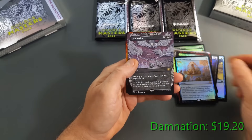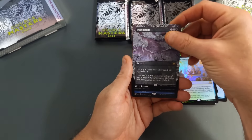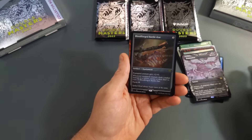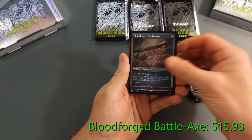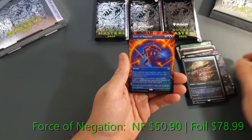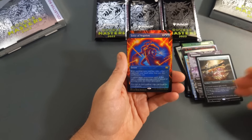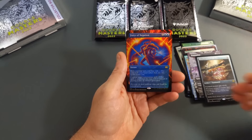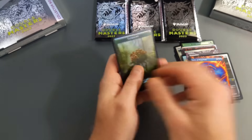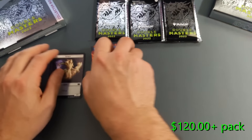We see a Damnation Extended Art coming in as our first Borderless rare, then a Bloodforge Battleaxe in Foil Etched, and then a Force of Negation in Extended Art Foil. That is amazing — this card is just tremendous as far as value goes. And then we have a Saproling token and a Spirit in the back. Pack one in the books.